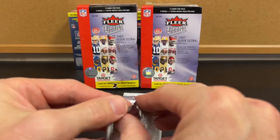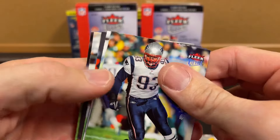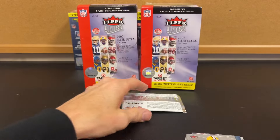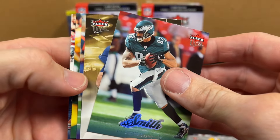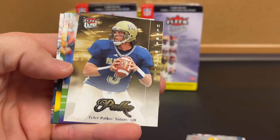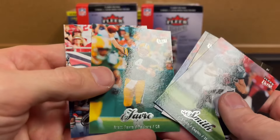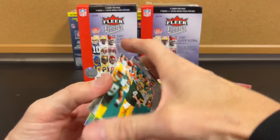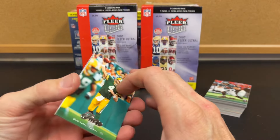I wonder if it's the same thing, if we're going to get just that one Lucky 13. We got the insert — are they going to give us any more? Witten, I guess Witten's a Hall of Famer. Like I said, not a big fan. I think there could be some better options out there. If there was more rookies this year... Tyler Palco, Suggs, Brett Favre. These aren't the most exciting, the most hits to offer. But sometimes you find these boxes pretty cheap, and at least you can get a reference of what you're going to see when you open these.